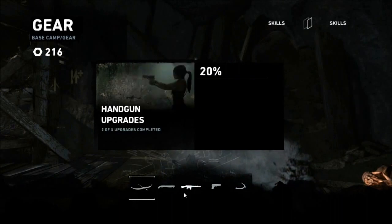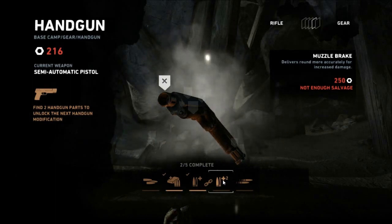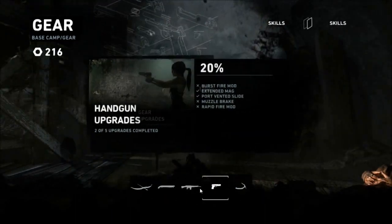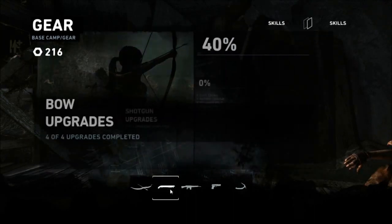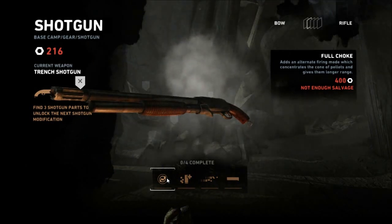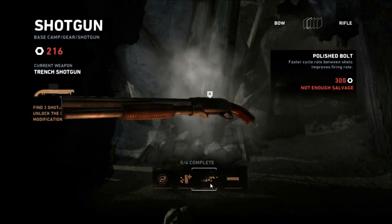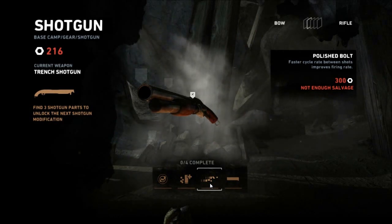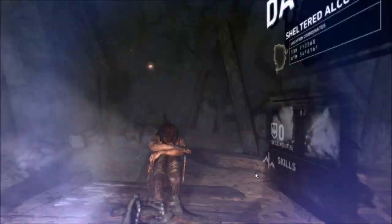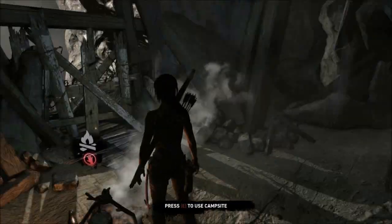I'm going to do any upgrades — anything worthy? I can almost increase the mag again, which is always nice to have. That's fully upgraded — that's 20%. I've got more unlocks for my bow. What can we do with our shotgun? An alternative firing mode which concentrates the cone of pellets, giving them longer range. A slotted barrel should improve the gun's handling for increased damage. Faster cycle rate improves firing rate. And a padded front grip helps steady the weapon for reduced kick. Well, that's where we're going to leave it for now — next time we carry on, and hopefully we won't die. Bye!